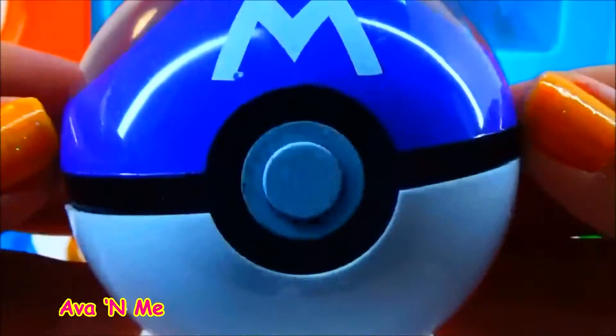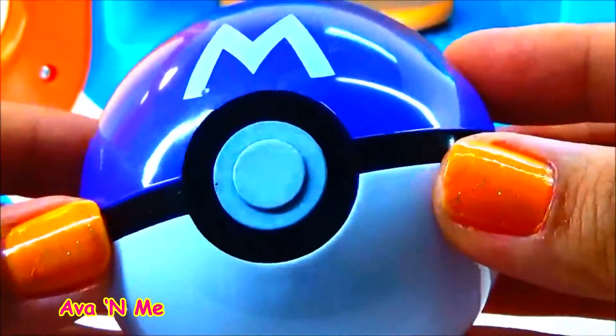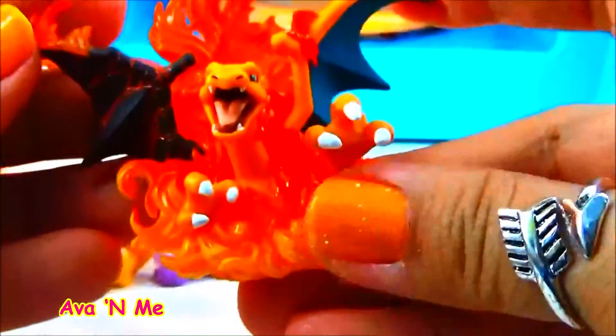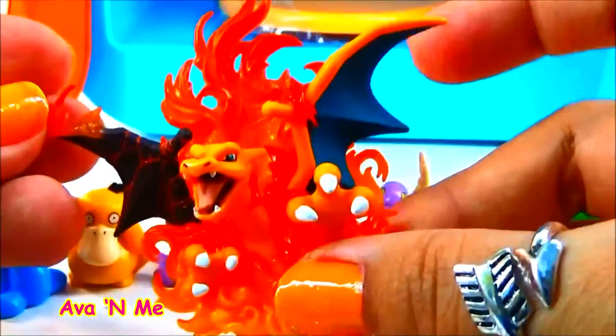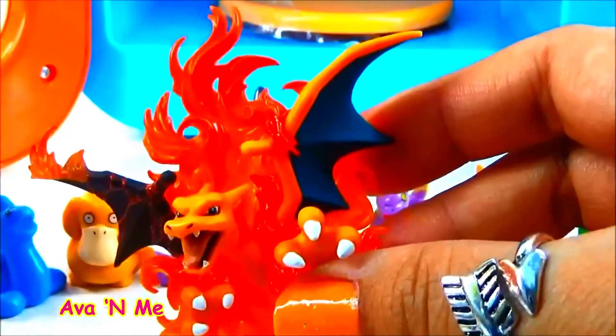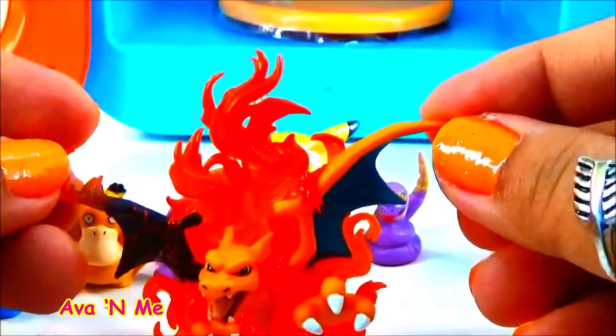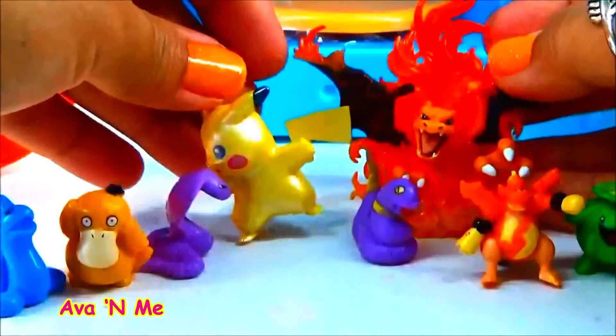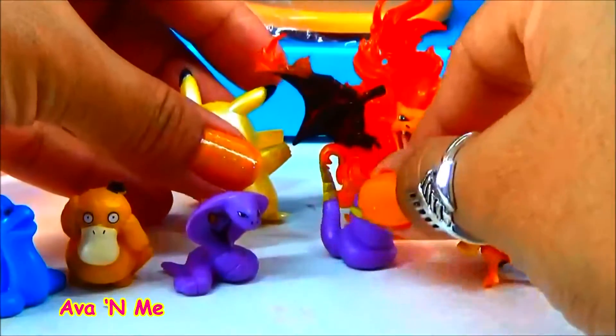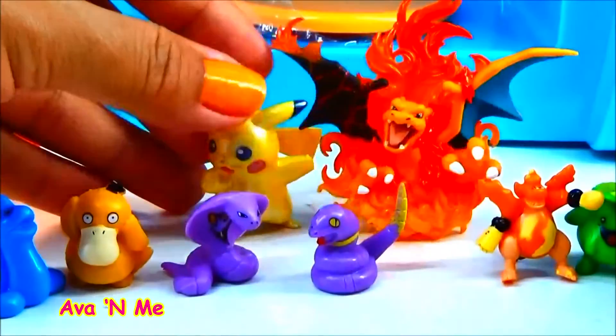Over here we have another purple Pokéball with another Pokémon Go character inside. Super exciting — let's open. Here we have Charizard! Look at that — he does fire. So this is Charizard. Awesome. We got some awesome Pokémon Go characters here. Even though we don't have all of them, it's still super exciting what we have, especially since we got Pikachu, my favorite.